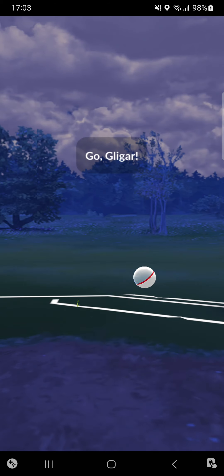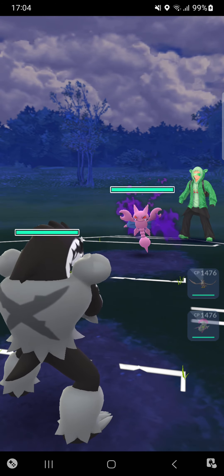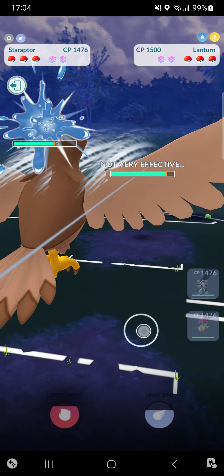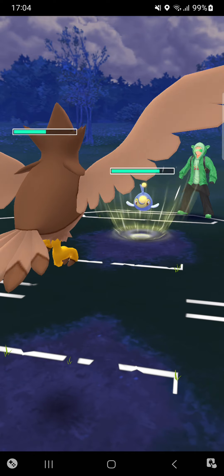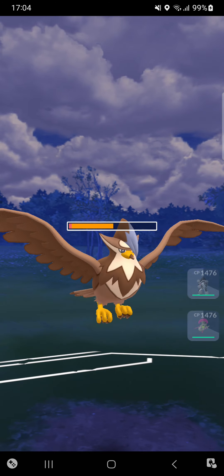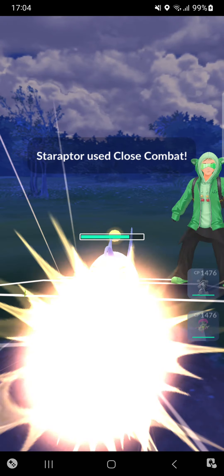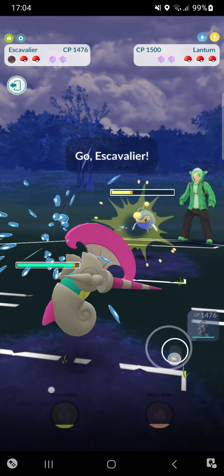Into the second match — going Obstagoon against Shadow Glygar. I forgot about Glygar, I don't have a real counter for it. He's throwing a Water Gun. Lanturn comes in — he even wins CMP. It's only a Surf, it should not KO me. One HP — no way, didn't expect that! Going for my Close Combat, this will do massive damage. Going into Escavalier.